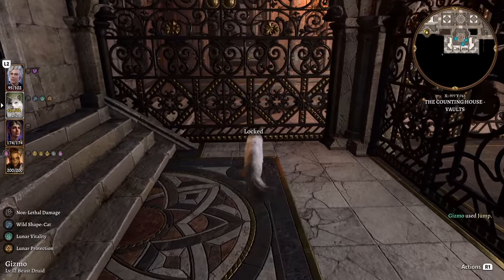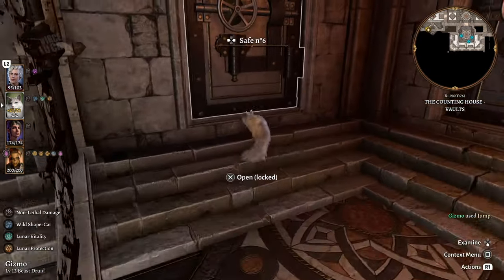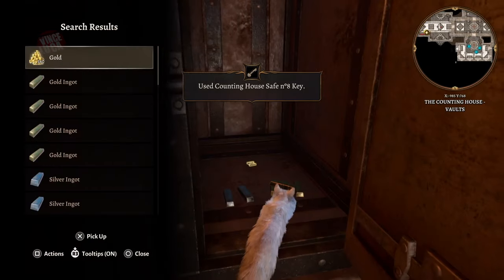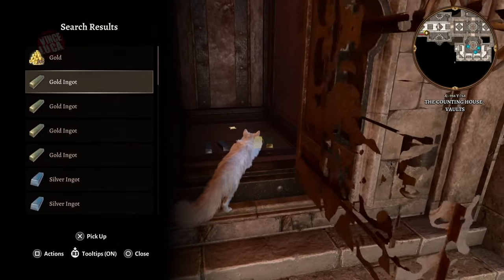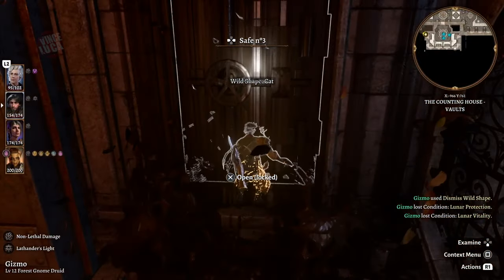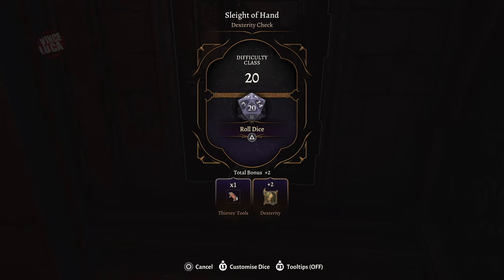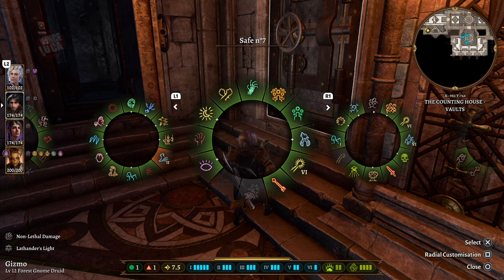One of your characters on your team should have the transformation ability, so just transform and go to all these different vaults. I'm testing them now to see if I have the keys. There's a lot of ingots and gold — silver, gold — that's probably worth a lot. If you have lockpicks, transform back to human form because you have fingers now. These vaults are all difficulty class 20, so they're going to be hard.